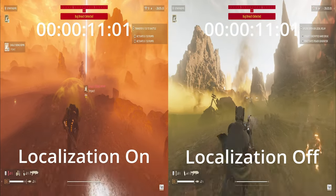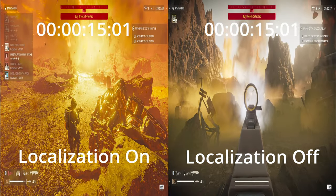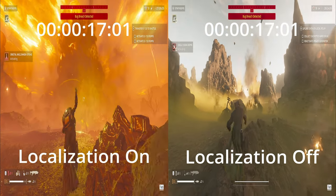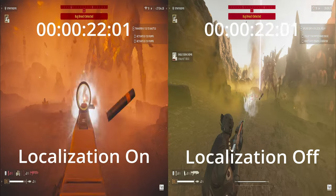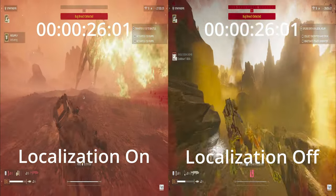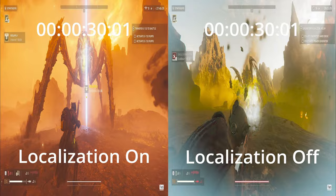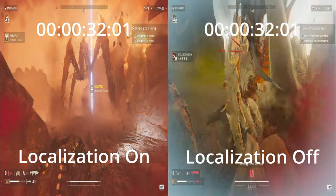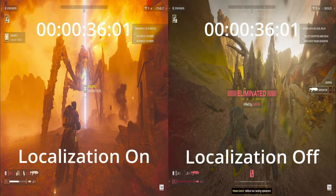To test this, I decided to go into a map, stay away from all nests, objectives, anything that will make enemies spawn, aggro, or patrol. And then when they call in reinforcements, kill all the reinforcements, leave one enemy behind so he can call more reinforcements in, and then see the difference between localization on and off to see how big the difference there really is. So let's watch.